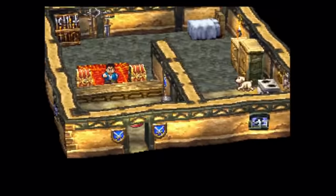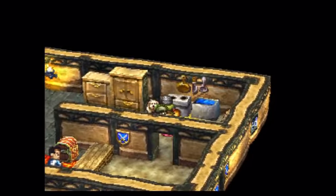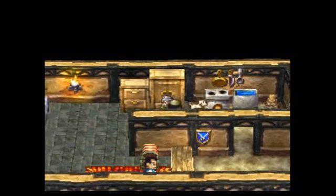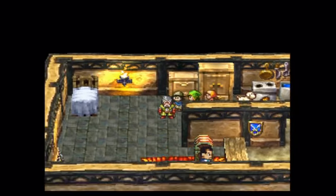Well, we do have a new place here. This is Probeena, as you can tell — nice welcoming committee. We have a puppy here. In here we have nothing, and in here we have nothing as well.